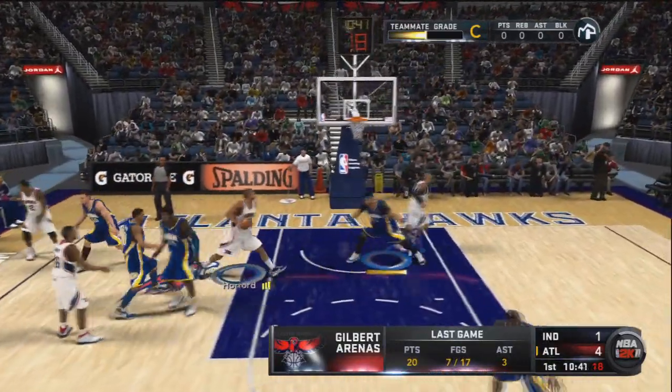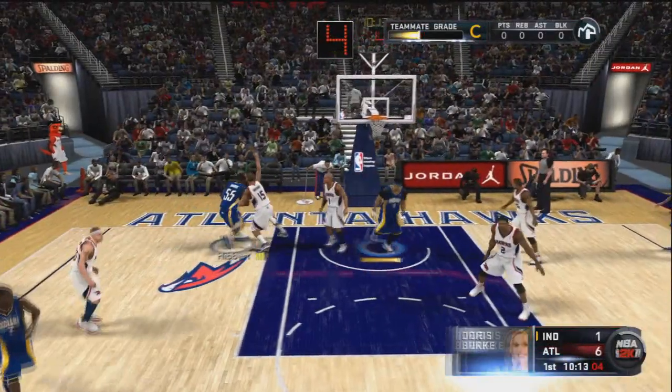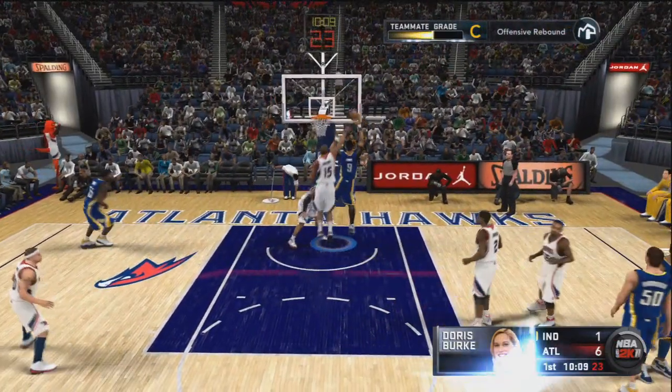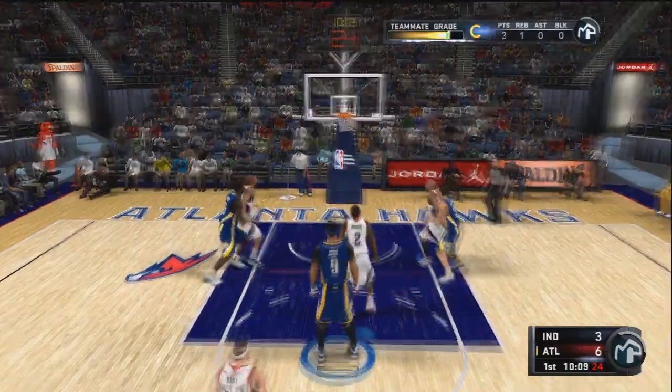I got Mo Williams, and I should have helped quicker — a lot sooner. I could have got a block. I get the rebound, go up, get the and-one, and I make the free throws.